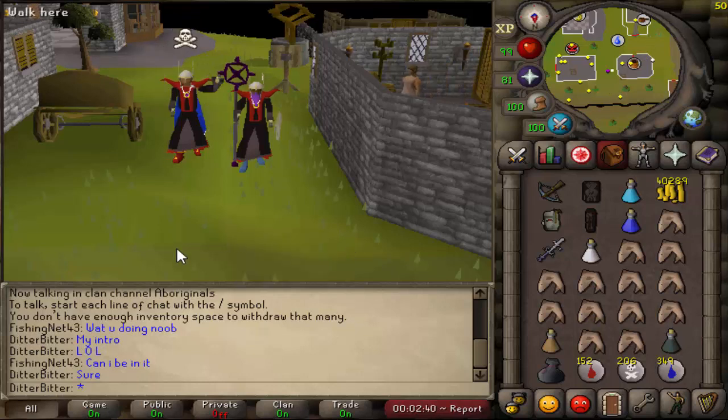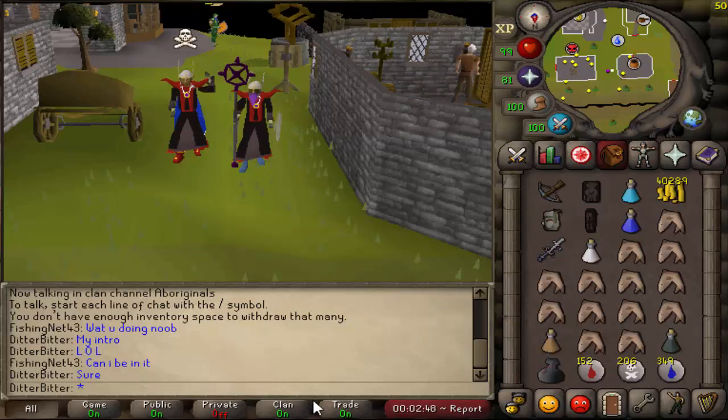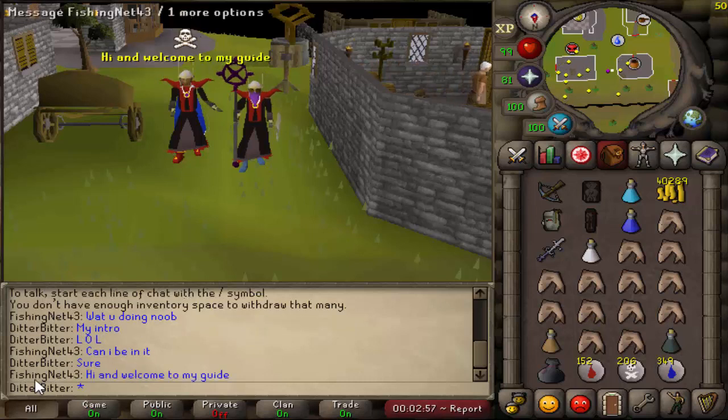What's up guys and welcome to my second episode of Max Set from AGS. Yesterday all we started with is that sword, now we have all of this - an imbued seers ring, full mystics. Today's goals are going to be that rune pouch, so hopefully we'll PK a lot of money. I might try and get myself some tank legs and potentially start going for that tent, because those are the next couple upgrades we're going to go for.